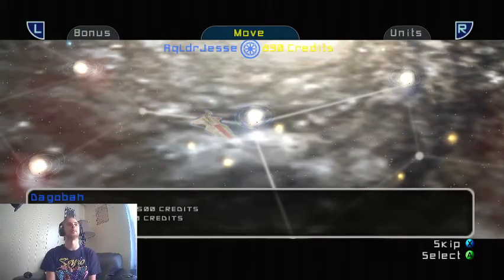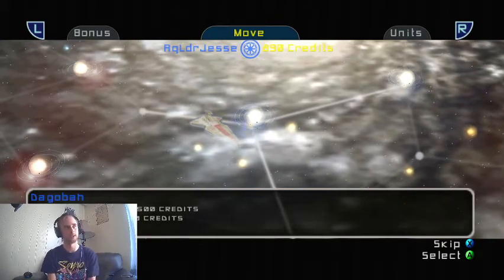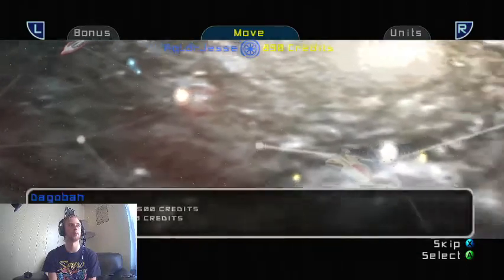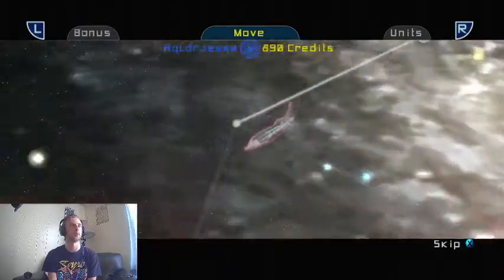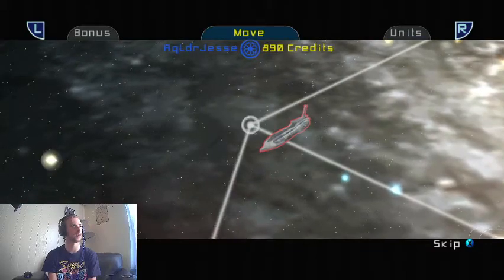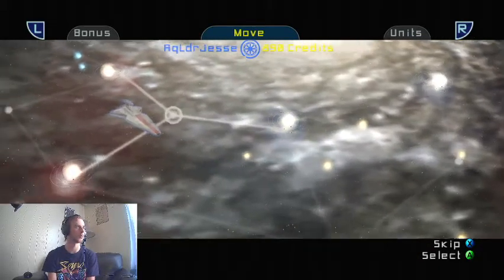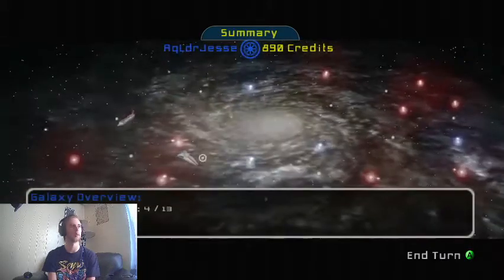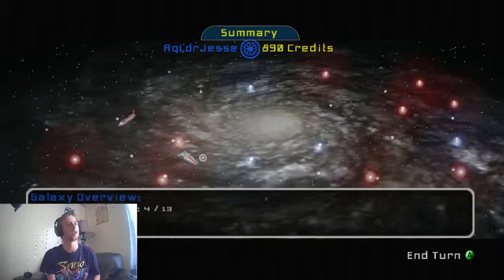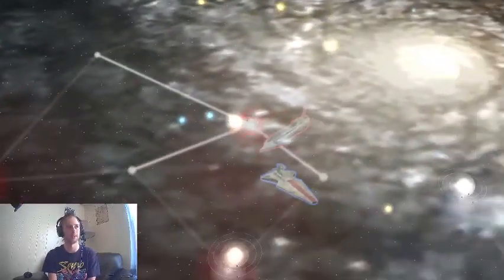What's going on guys, it's Aqua Leader Jesse back again with Star Wars Battlefront 2. Last time we took over Dagobah pretty easily. Today we're going to be going after Mustafar, unless they decided to come back over here. I'm not going to buy anything yet — we'll move over here and see where they move, see if they move back to Mustafar to defend it. They're moving back, okay.